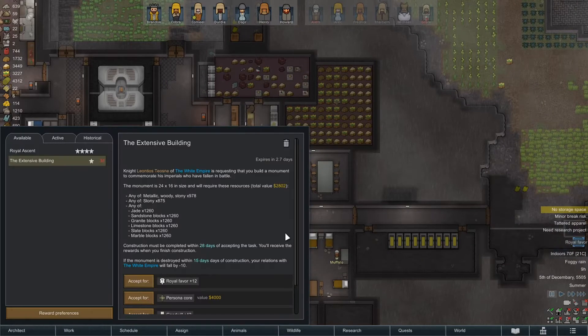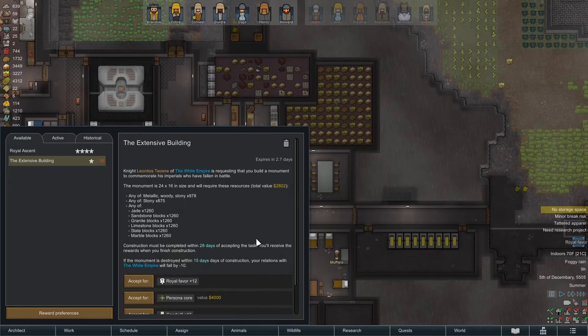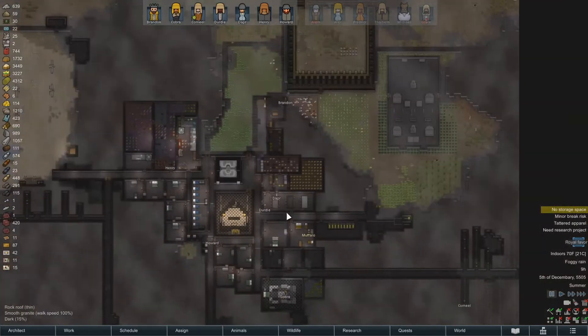Welcome back, Johnny here and we are playing some RimWorld. We need more royal favor but we just built this big thing over here that still has like a year left. We don't have the material for this right now — it's going to take like 3,000 more stone to get that built, maybe more.